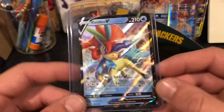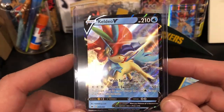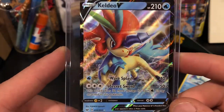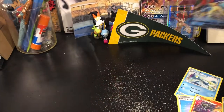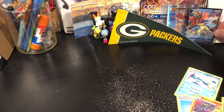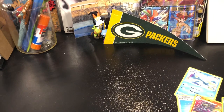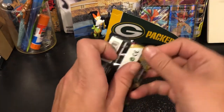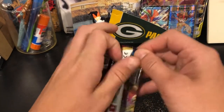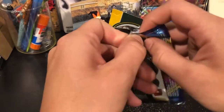For those of you that don't know who Keldeo is — it's some sort of legendary from Black and White. It's like a unicorn water horse. Let me put that next to Misty. I don't want to cover Misty because I don't really care about Keldeo as much as Misty. I actually don't have that card and I've almost completed the Sword and Shield set, so I'm actually pretty stoked about that.